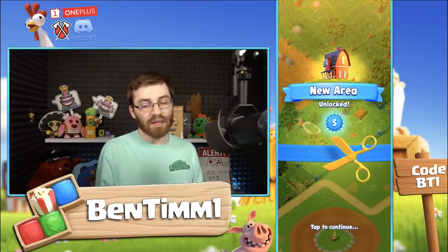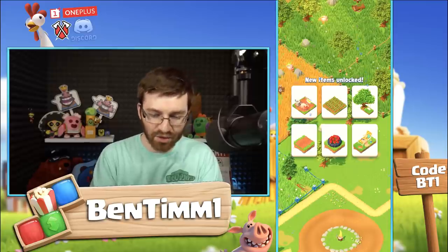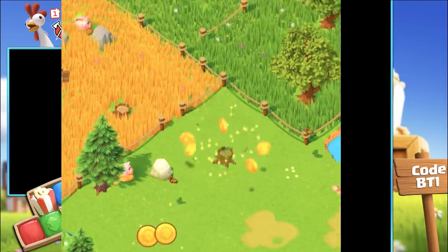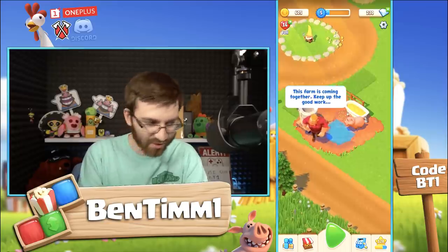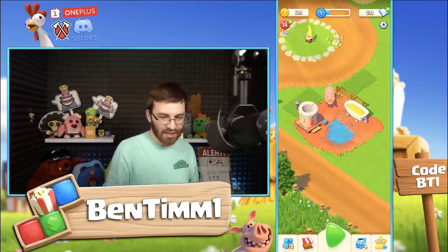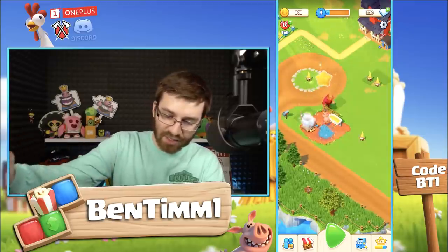We're literally just going to build a gnome fortress — we don't want any trees or decorations, we just want gnomes. We are now level five and get to unlock a new area. Every new area comes with its own progression that you can buy in the shop — now we get a pig pen! We're going to chop down these trees — gnomes only. We got the pig pen up and running, collected a star from the bacon. Now I've got to wait 12 hours for more bacon.